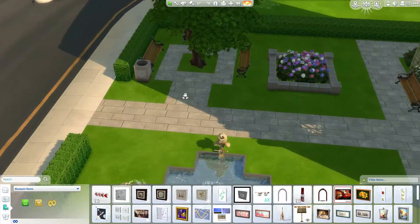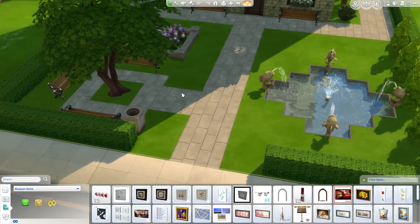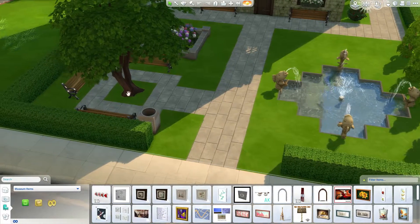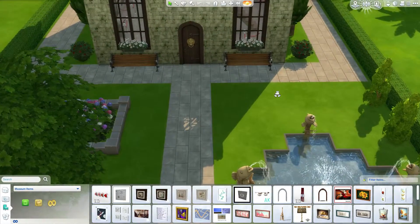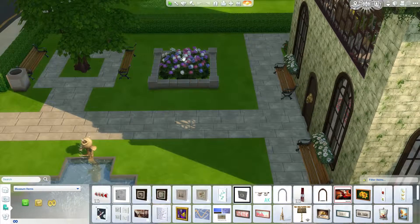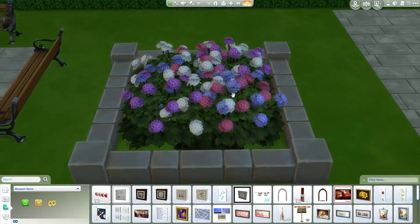Over here we just have a little sit area. So if you come to the museum but you don't really want to go inside — you know, your family dragged you here — you can sit outside in the fresh air. I'm sure it has free Wi-Fi here. It's a museum, you got to have the free Wi-Fi. We just got a flower bed here that someone has been taking really good care of, because the blooms this year are crazy.